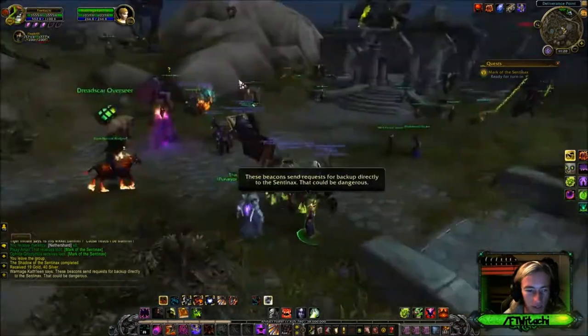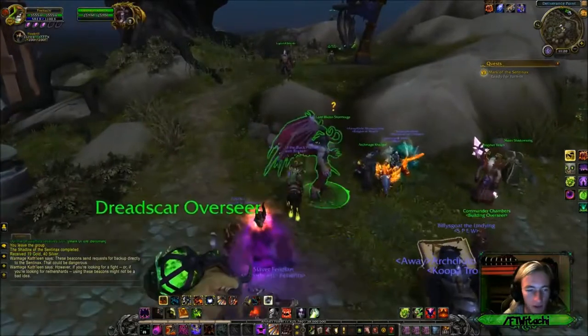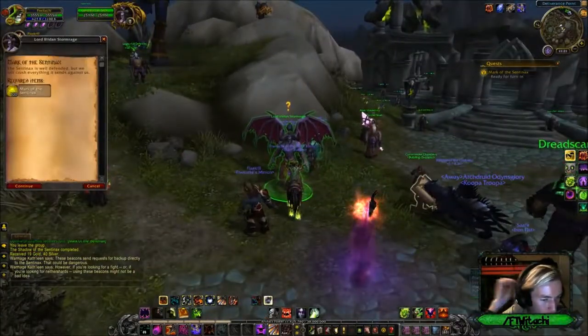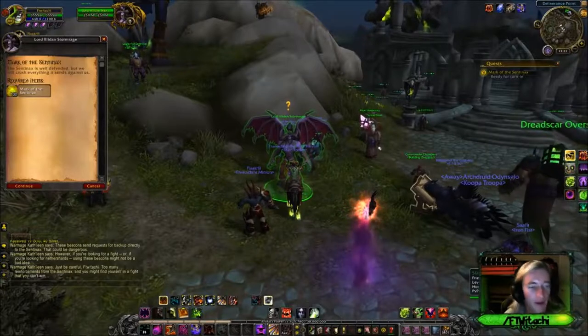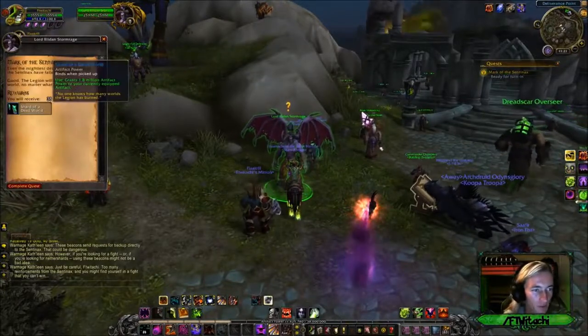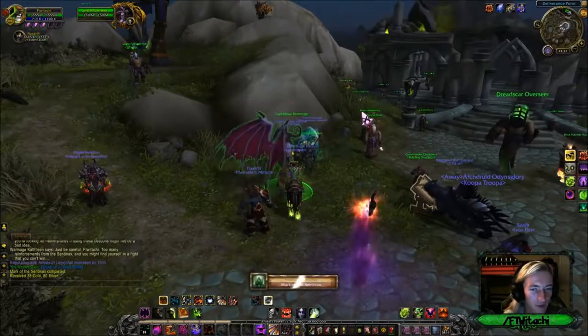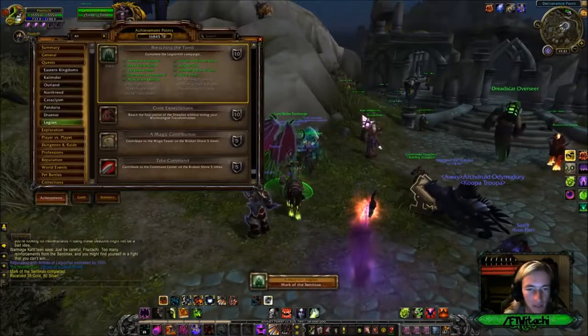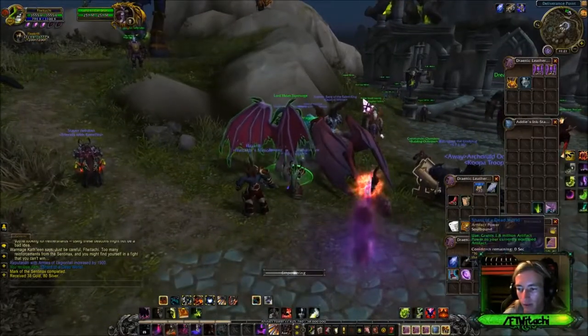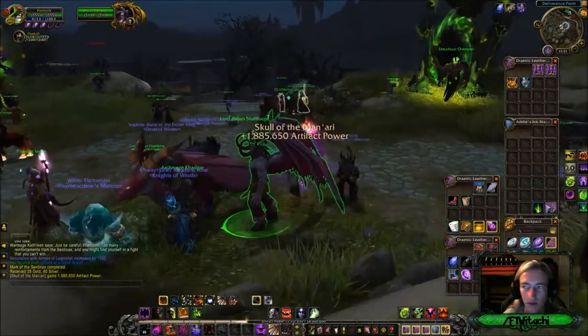These bacon-send requests go back up directly to the Centenex — that could be dangerous. They've checked in on that. If you're looking for a fight or another shard, you can basically get into the next summon. We're gonna get one artifact power point, and the Mark of the Centenex has been completed — that is another week of really easy quests done!